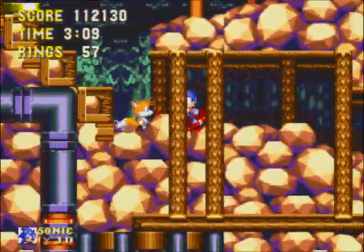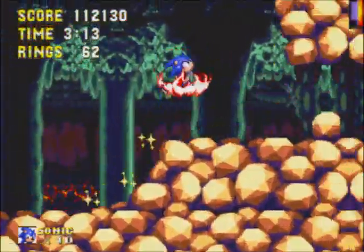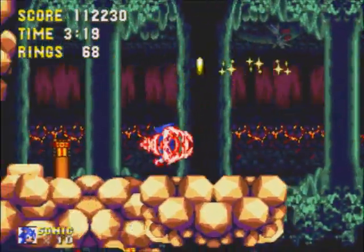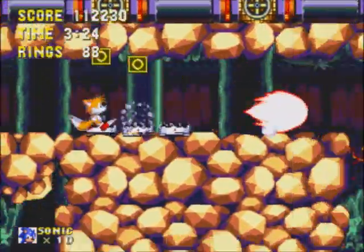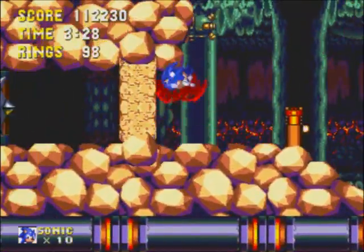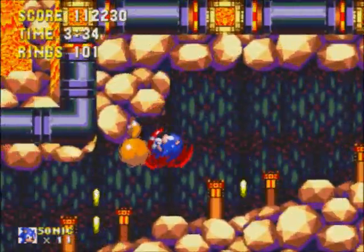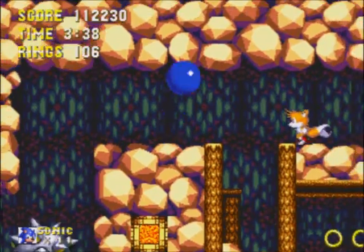We got our fire power-up back. I like it so much more in this level. We can just demolish through things. Ooh, big spikes. Be careful of those, they're very dangerous. And actually, this one comes down to get you — Indiana Jones reference.